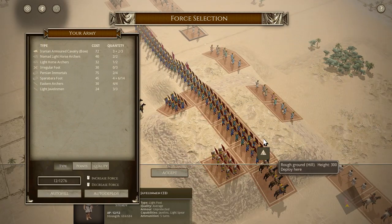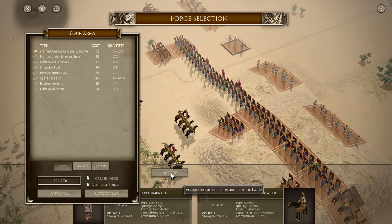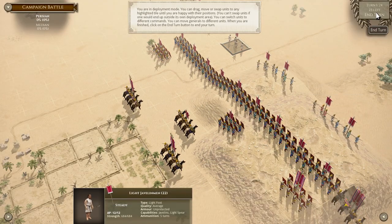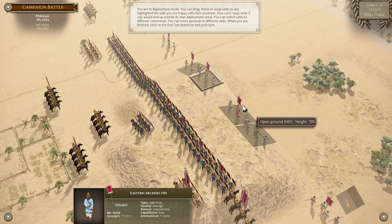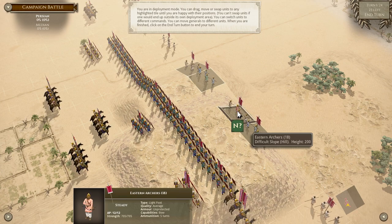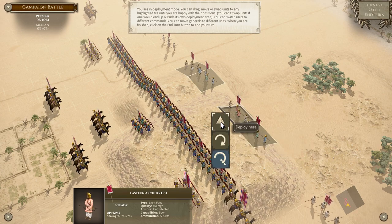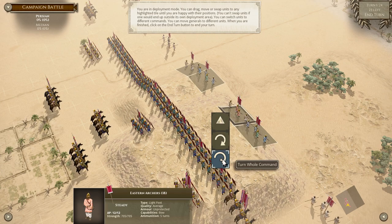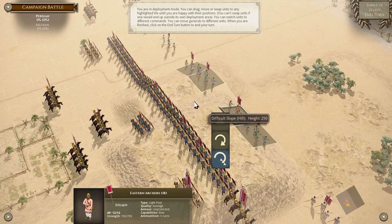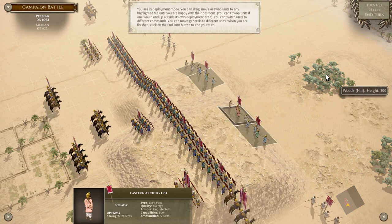They're probably going to be able to move to this ridge before I can get there, so I'm not sure if I want to move to the edge of this hill and hold. We'll see. We're going to accept the deployment. This is turn one — we end deployment mode and can confirm. I'm selecting units with left-click and right-clicking to move them.